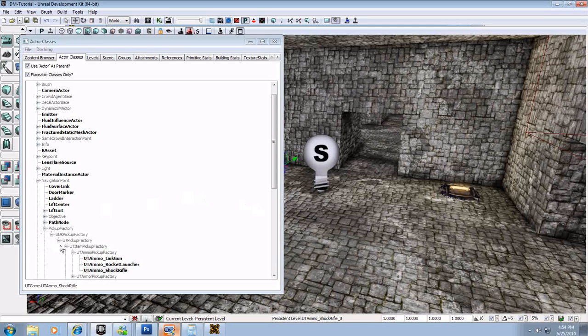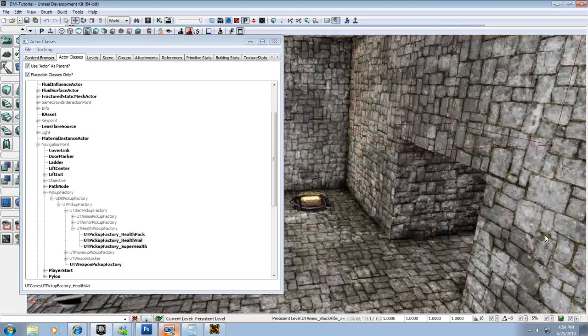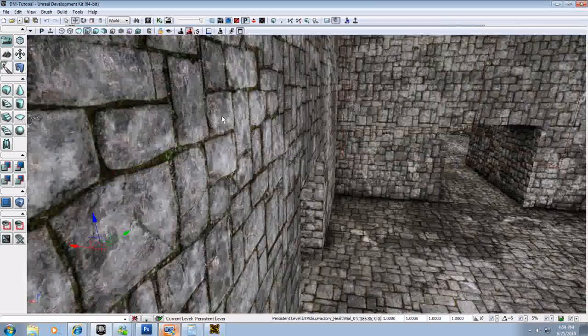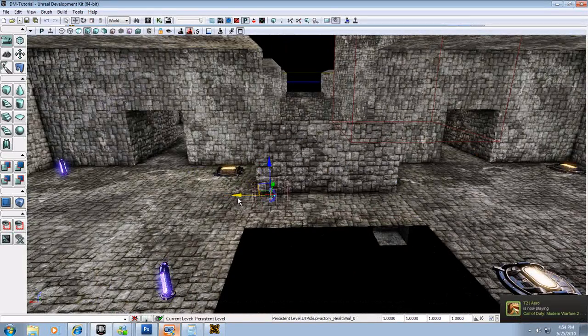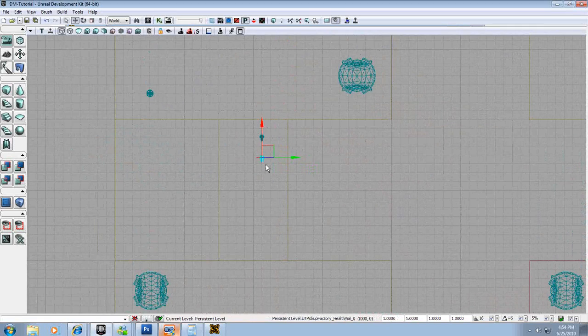Let's add some health. Health pickup factory is right below ammo pickup factory. We'll go to health pickup and we have health pack, health vials, and super health. I'm going to use some health vials — select health vial, right-click the floor, and add UT health vial. I'm going to work from the top view so I can get a decent measurement of how far apart these things are. I'll select the other one by holding Control and center these up in the room, then hold Alt and drag two more out. You want good spacing between these — about two grid boxes away from each one looks right.